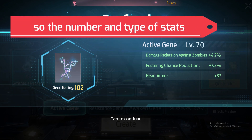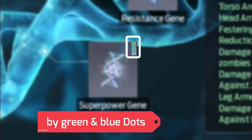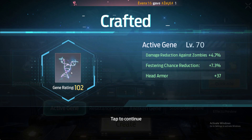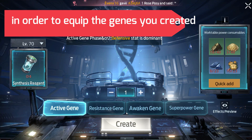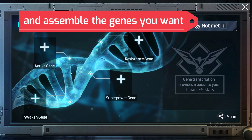The number and type of stats is shown on the gene by green and blue dots. In order to equip the genes you created, go to gene transcription and assemble the genes you want.